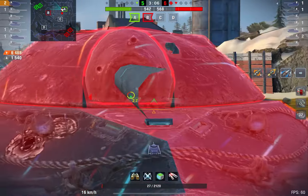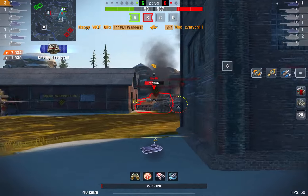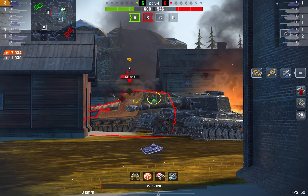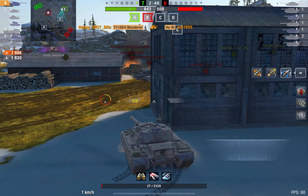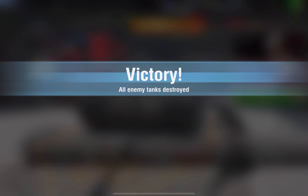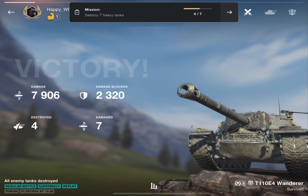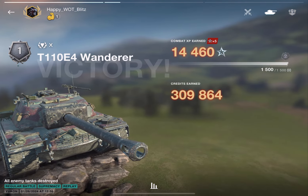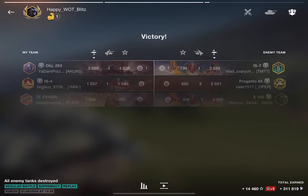So the E4's strengths are a decent armor profile, good DPM, and okay mobility, making it a serious threat on the first and second line. You peek out, smack someone for 630, and pull back — simple as that. The tank is just very good at dealing a huge amount of damage. Let me know what you think in the comments below — Happy out, see you next time!